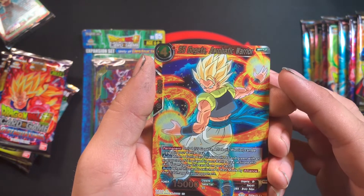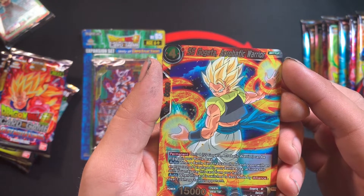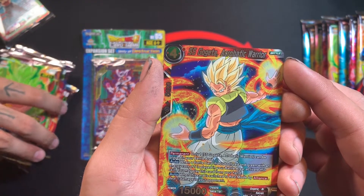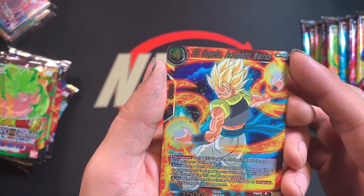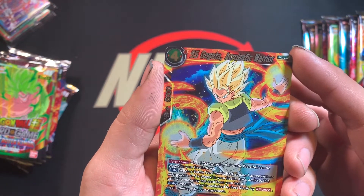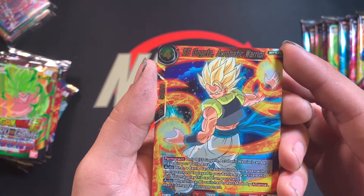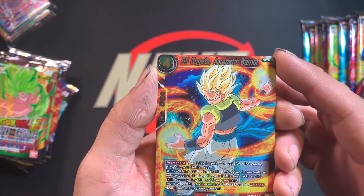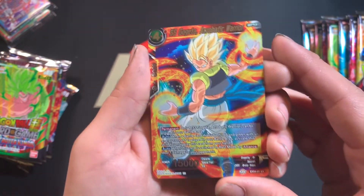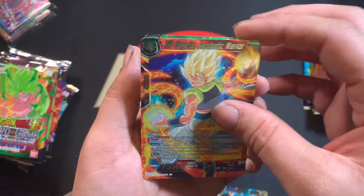Next we have Super Saiyan Gogeta, Acrobatic Warrior. Permanent: only one of these can be in the battle area. When a battle card that is both red and green with an energy cost of five is played in your battle area, you may play this card from your hand — that's really good, kind of like the Bojack one. When this card is switched to rest mode by Alliance, deal one damage to your opponent. Could really come in clutch if you need that last damage.